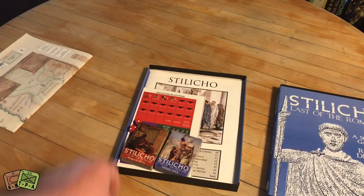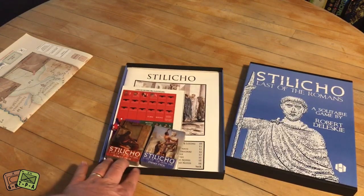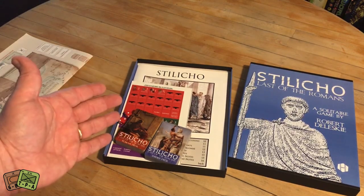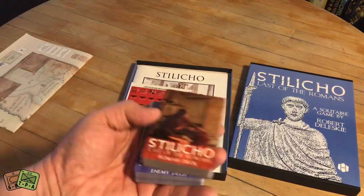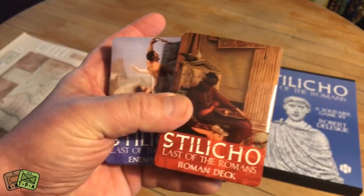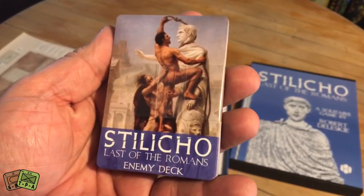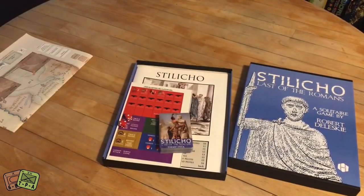Over here in the corner, I've got the map to the Wars of Marcus Aurelius out because I want to show you just a little bit of the differences. When you open the game, you can see first thing there are two decks of cards. One of these is the Roman deck, and the other one is the enemy deck. The game is card driven.